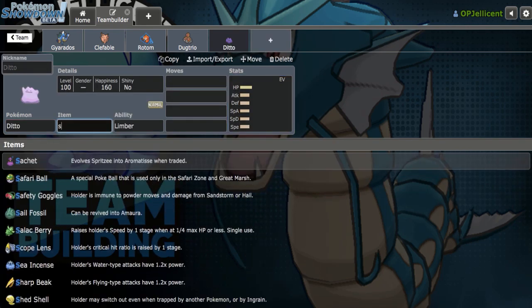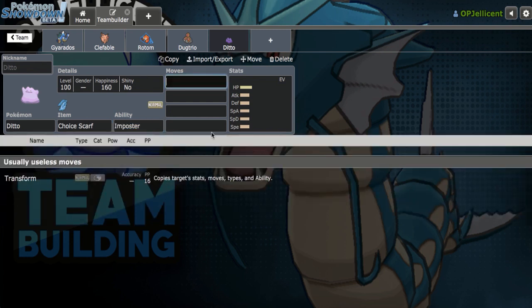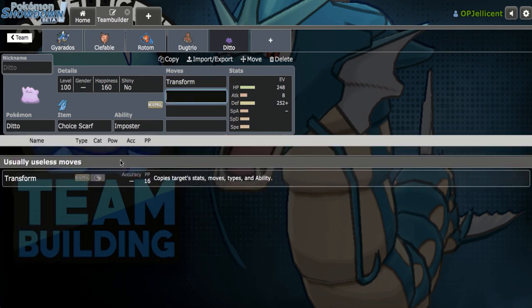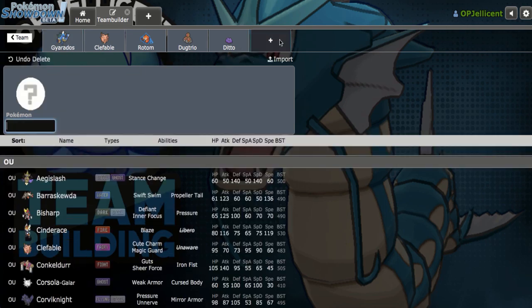Let's go ahead and run Choice Scarf Ditto. I would definitely love a Ground immunity that doesn't take Mold Break Earthquake — like Mandibuzz or Corviknight. Those flying type options are definitely good. Minus Special Attack with Transform. The other abilities are correct — Arena Trap, Magician, Moxie. Okay, last slot.